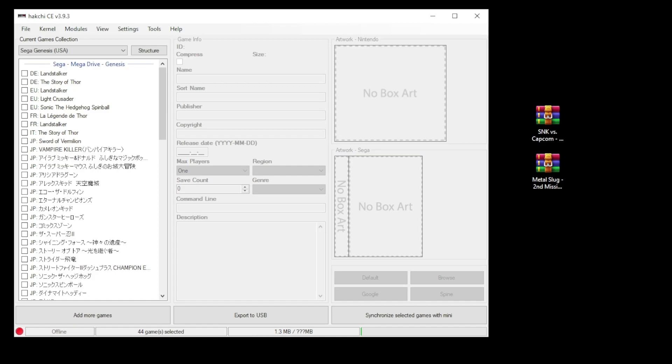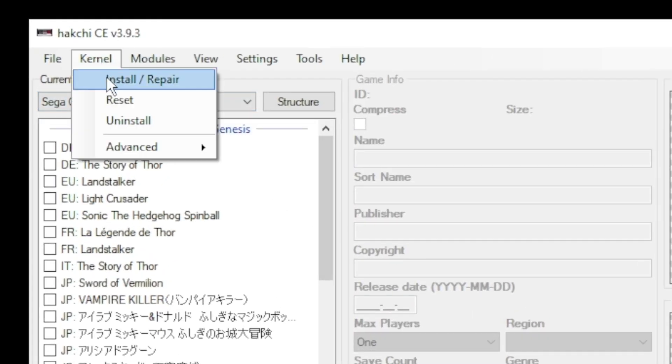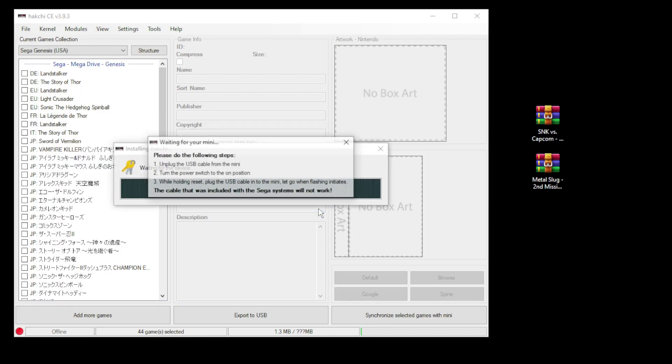A quick recap on how to mod your mini. You'll want to go up to the kernel tab in Hakchi CE and install repair. Click yes on the next box. Connect your mini system to your PC while holding down reset, power on, and Hakchi will do the rest.